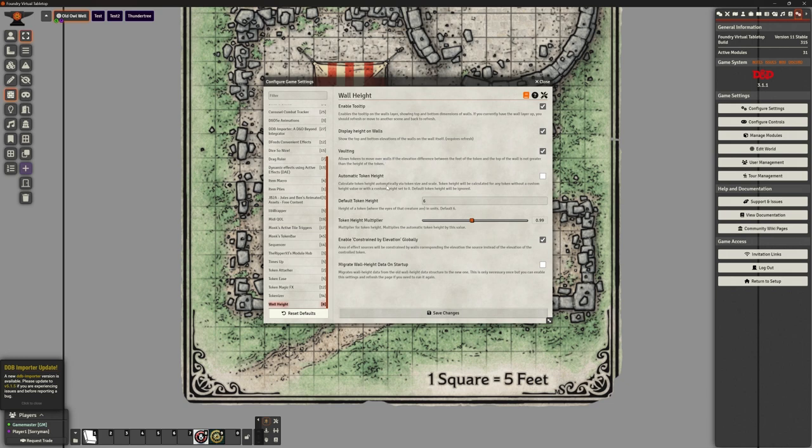Automatic token height means it will calculate the height of tokens for you. I've had a little play with it — I'm not sure that's what I want to use. Instead of automatic token height, we can define a default token height. I've decided to use six foot, and I know that's tall, but I've decided that basically anything of medium size — humans, elves, half-orcs, etc. — are all going to be effectively six foot equivalent. I'm not going to have walls that are five and a half foot and six and a half foot.